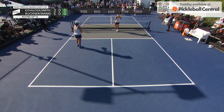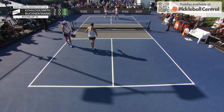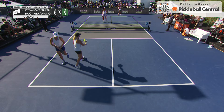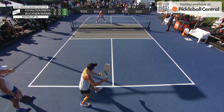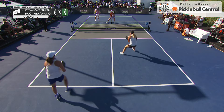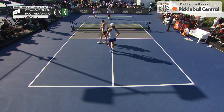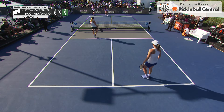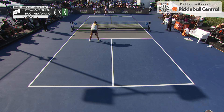Brooke hit that same spot in the middle — that middle dink — probably five times in a row, then looked to change it. Cali very smartly sees Brooke change her body position, shows the Ernie, and Brooke reacts and leaves that one short. The setup was there, but Brooke Buckner shanks it — she got the pop-up she wanted but just couldn't make the contact she was looking for. Unfortunate.